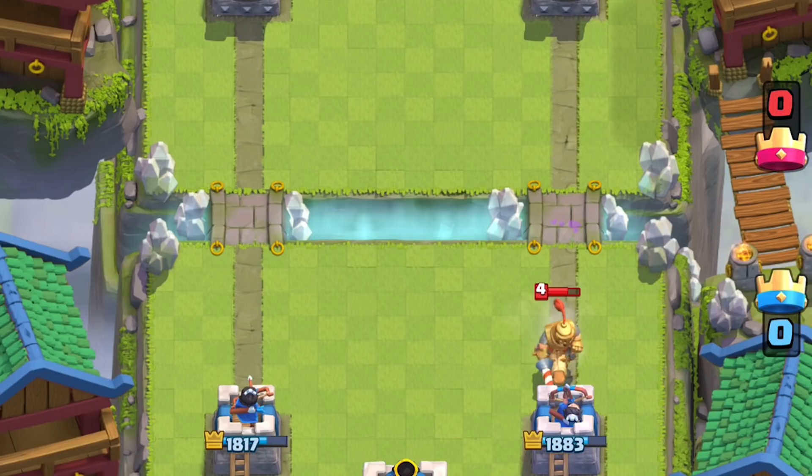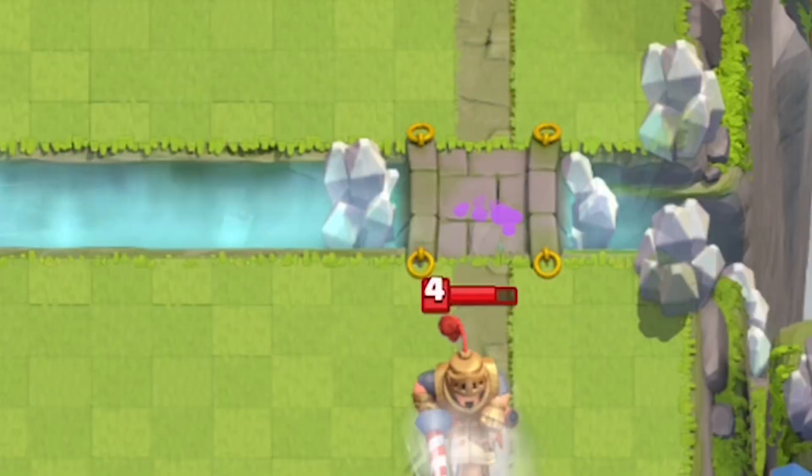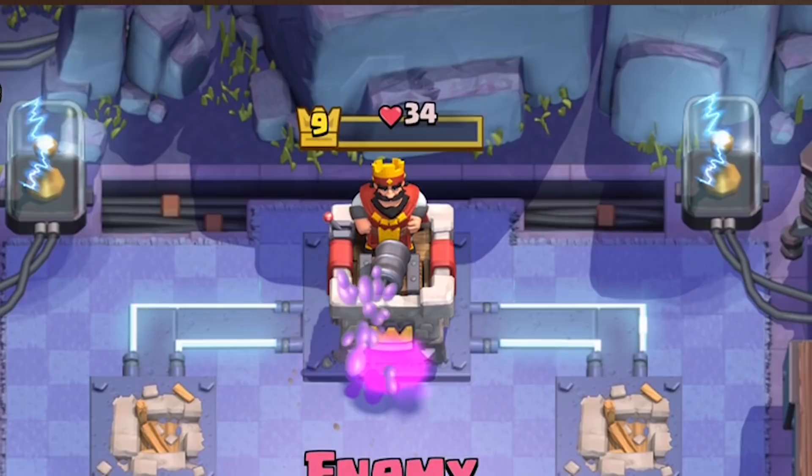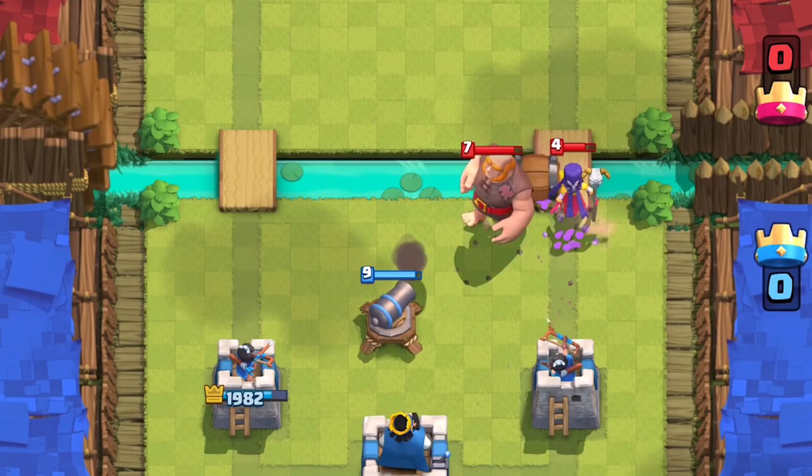This is especially scary in a Prince-heavy meta where the Prince retains his charge and evaporates that Barbarian. Another reason why it is not a direct replacement for the Log is because it does not offer that guaranteed chip damage. In a really close match, the Log's chip damage can determine the outcome of the game.